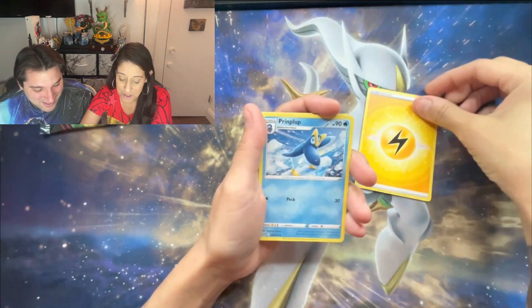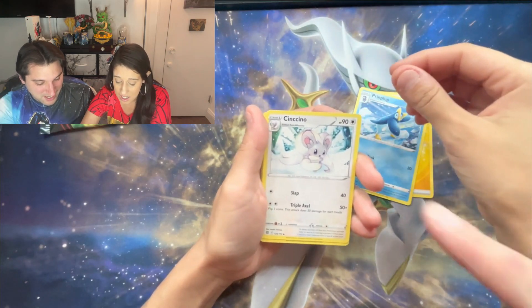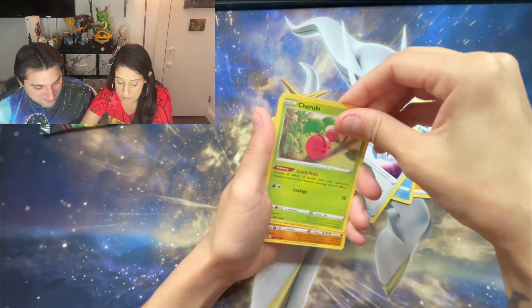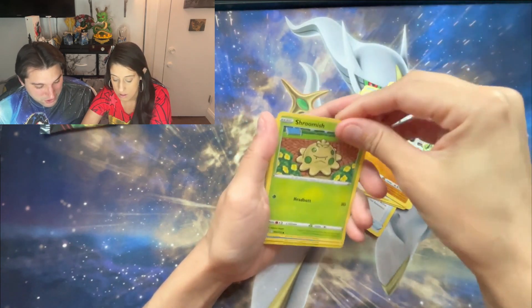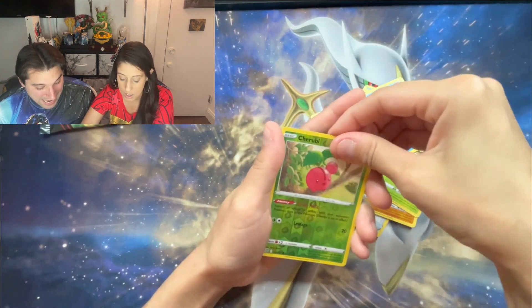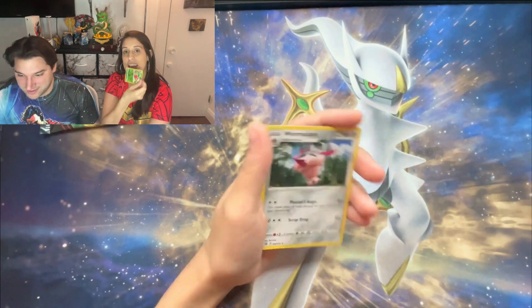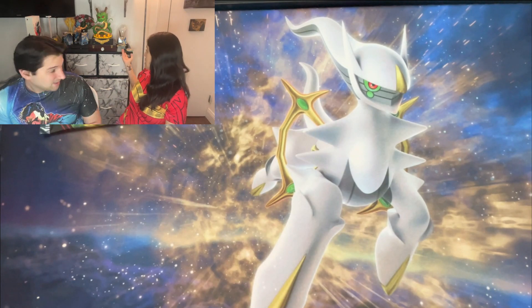Prinplup! What is that? It's a Cinccino — I want it! Cleansing Gloves, Cherubi, Castform, Shroomish... it's like a ravioli print — Piplup, Cherubi in the reverse and... nothing. Wormadam — but this one's pretty. It's shiny! I like the shiny one.